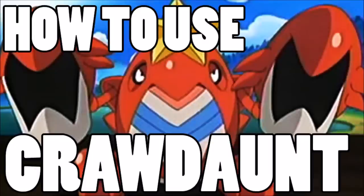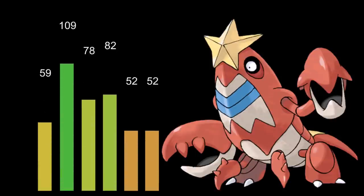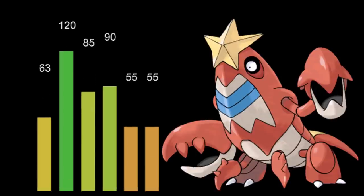Welcome back wolfpack. This is how to use Crawdaunt. Crawdaunt is a fairly slow but very hard-hitting Pokémon — 120 base Attack is going to be pretty good. It has 55 Speed, which is fairly low, and 90 Special Attack, so we might as well just go with that higher Attack. The Defense is okay but the Hit Points aren't, so we're either going to have to look into boosting its Speed or just rely on that Attack to shut opponents down.